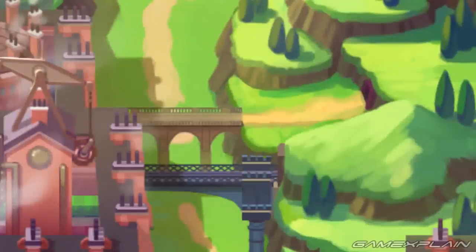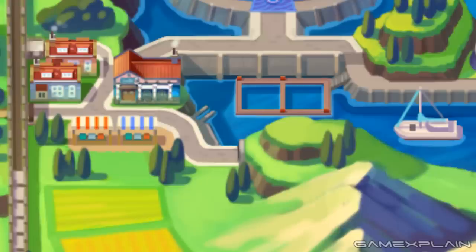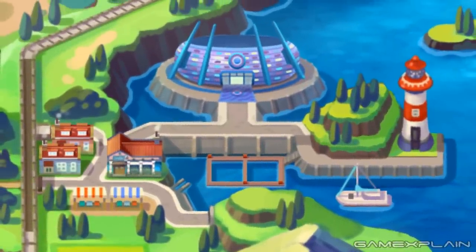Of course, there's a normal bridge as well for trainers to walk across that also leads into the mountain. And we think it's very possible that the exit is just to the north where we see a paved road lead directly into a tunnel. But this brings us to a coastal town that does feature a stadium — and considering the blue emblem on the front along with its location, it's extremely likely to be the Water Stadium.